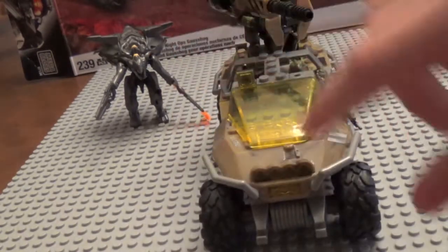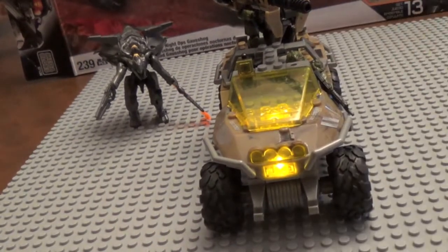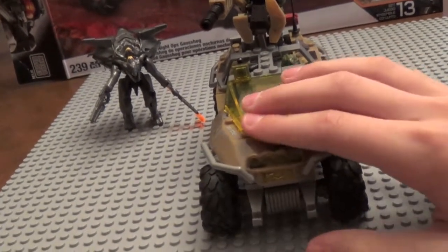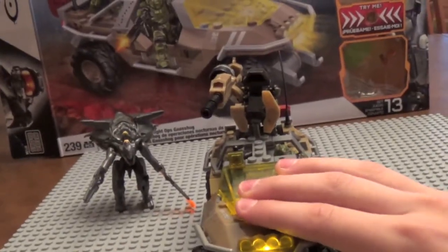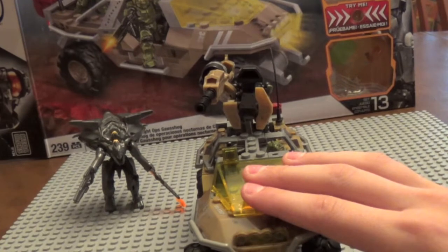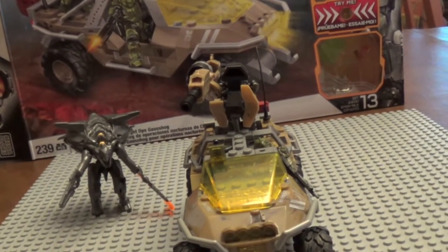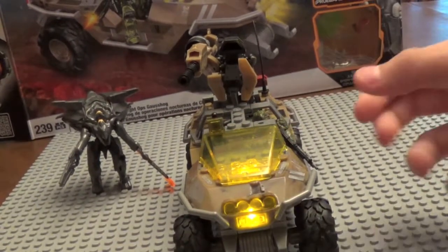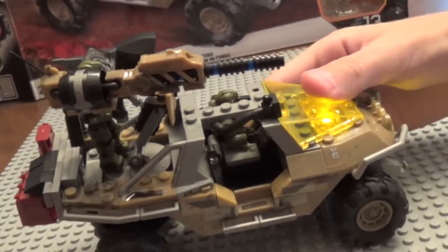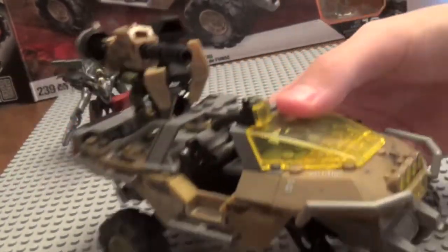Let's show you the lights and sounds. You press down here and that's the Gauss turret firing. This is it driving. That's it crashing. That was blowing up a vehicle. There should be one other one — it's when you leave it off for a while and then it starts up. I like how it lights up, that's very cool. I really wish they would have put that Gauss sound on the turret somehow and made the turret light up — that would have been very cool. But you can't have everything.